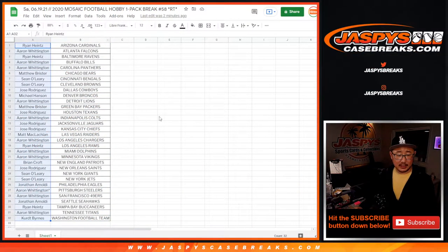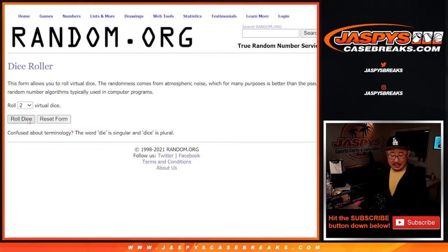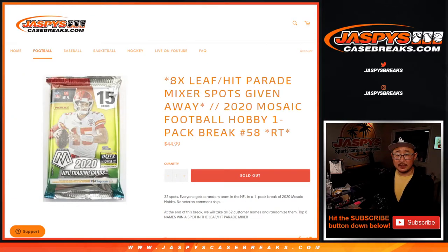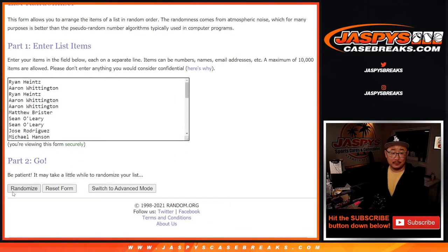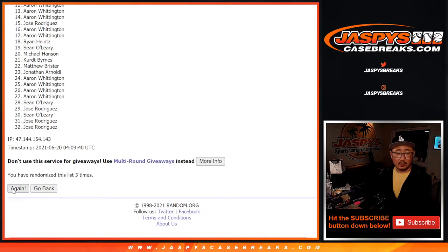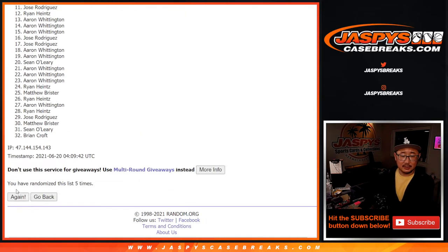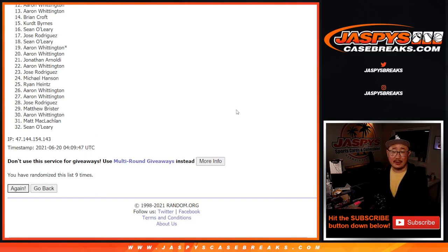Now let's flip back to this list and see who's going to win those last spots. Let's grab everyone's names — there's some new dice, there's a blank list. Let's roll it and randomize that list. Four and a six, ten times. So it's going to be the top eight after ten. Good luck. Rolling one through ten.